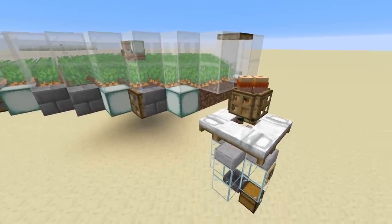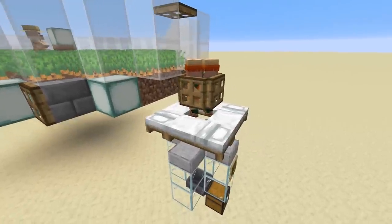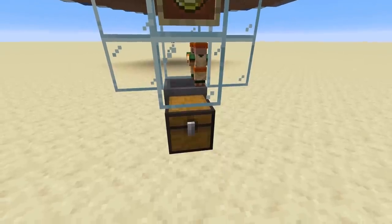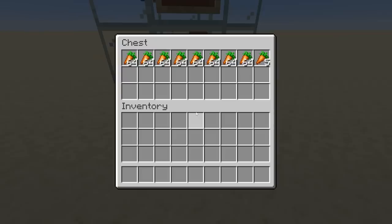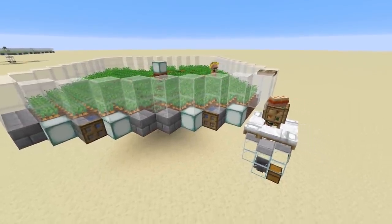By connecting these two designs together, we have an infinite villager breeder producing up to 12 villagers per hour. Since the breeders receive more food than they can hold, you can store that food and have yourself a nice passive carrot and potato farm. Now that I've explained the mechanics, let's jump into the tutorial.